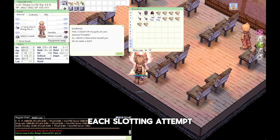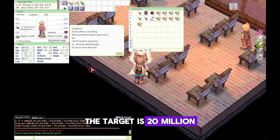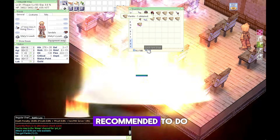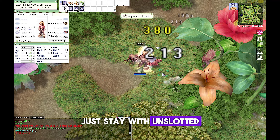Each slotting attempt costs 1 million zeny and 1 Elunium. The target is 20 million zeny to potentially be burned if you are unlucky, getting nothing from the attempt. So this is not recommended if you are finding it hard to farm zeny on your server — just stay with the unslotted version for now.